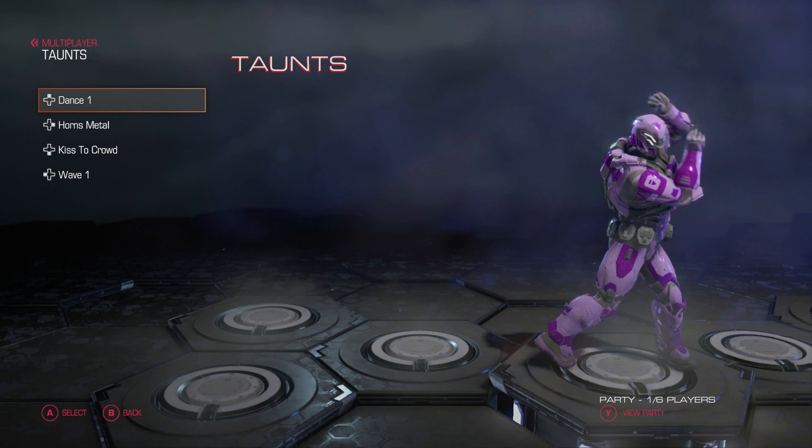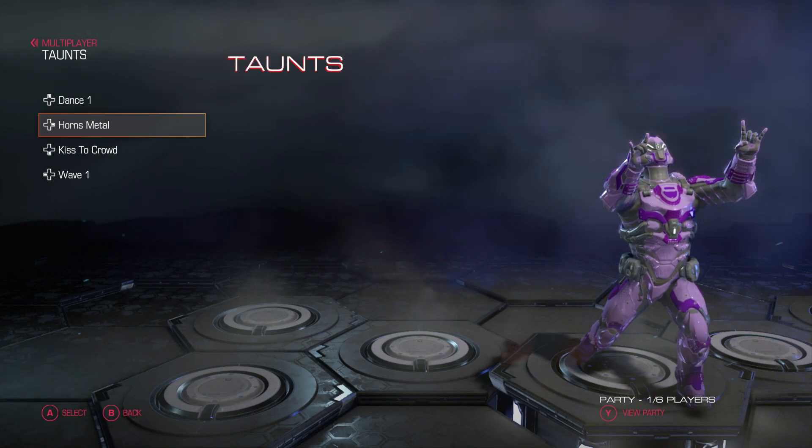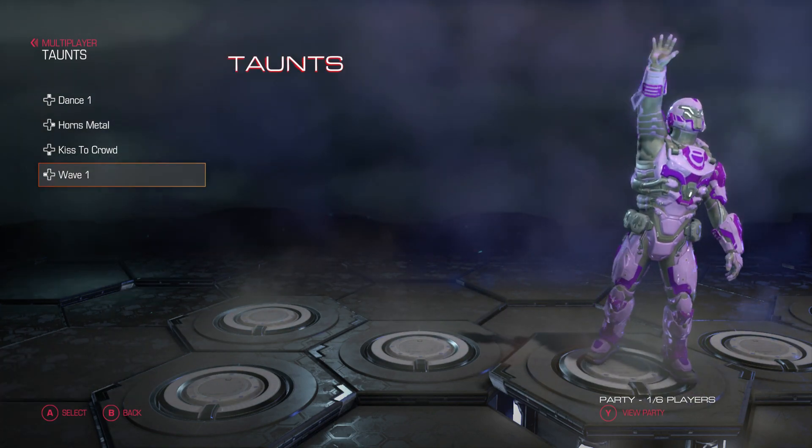Now here are the taunts. We have four different ones. The first one is the Carlton dance. Second is horn's medal. Third is a kiss to the crowd. Then the last one is just a simple wave.